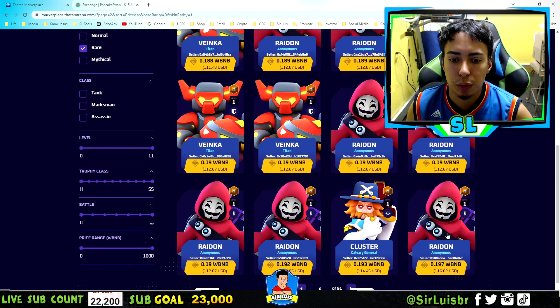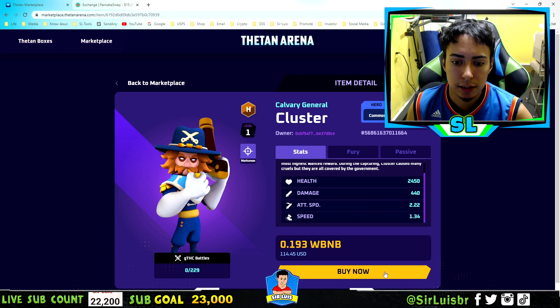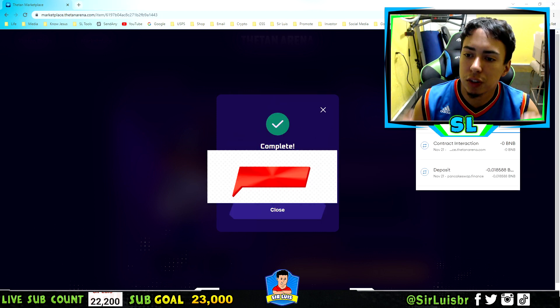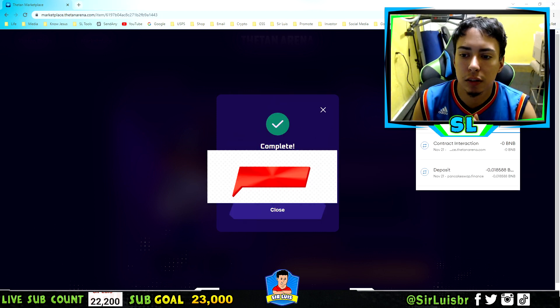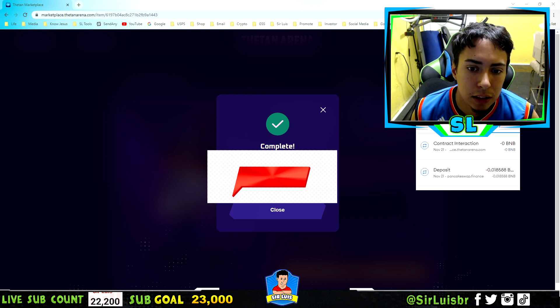So now we're going to go back here to the website. I'm going to click on it right over here and we're going to buy it with wrapped BNB. Click buy, check out, let's confirm. So then after it goes through it should take a little bit. As you guys can see right here: complete your purchase of the cluster heroes — complete.